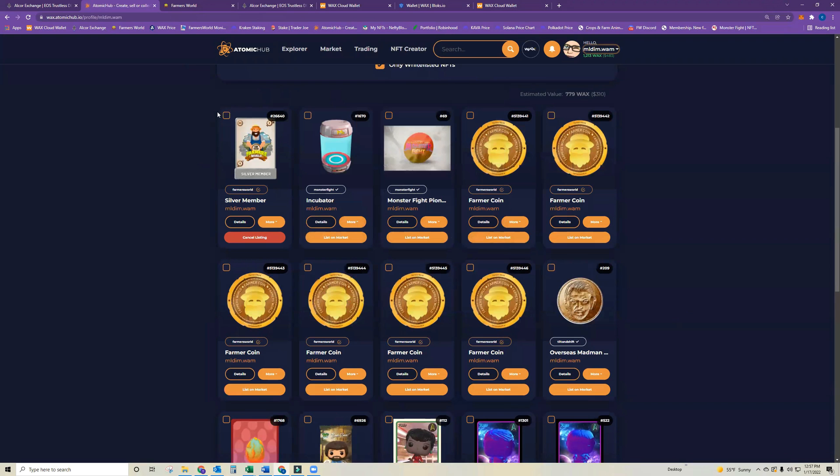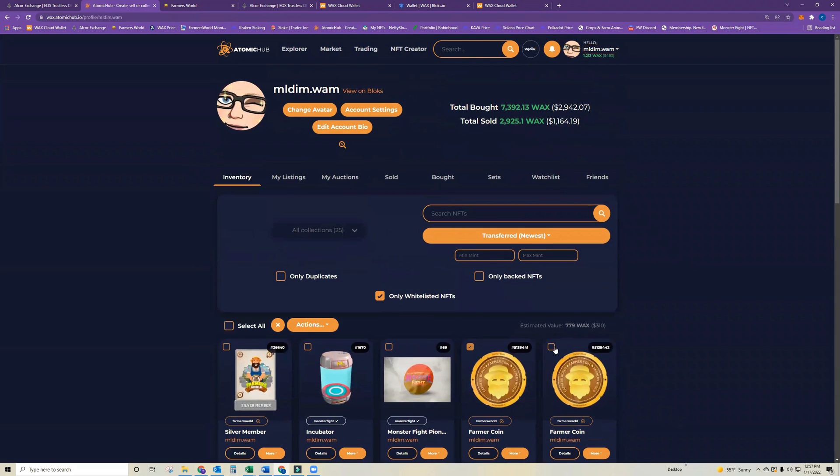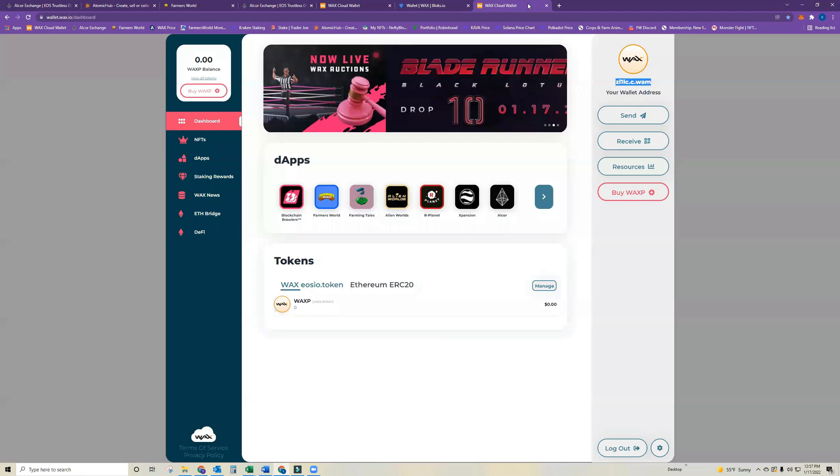Select whatever assets you'd like to transfer over, then go to Transfer, enter the secondary WAX account, and send the transfer. It would end up in the secondary wallet.